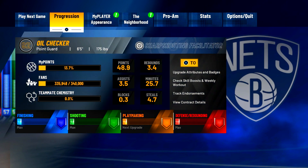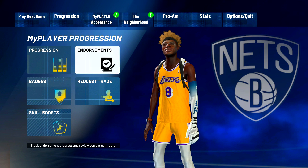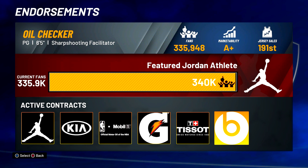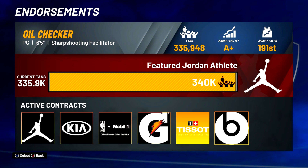The one thing you need to have for this to work: you're going to need to have an endorsement. Go to your progression, go down to your endorsements, and you need to have under about 10,000 fans before you get a new endorsement for this to even be worth your time. I recommend having under 5k fans until your next endorsement. If you're not at this point, just play a couple micro games and then come back. Depending on your archetype, it's easy to get fans — get your takeover and play the best games possible until you can get the endorsement.